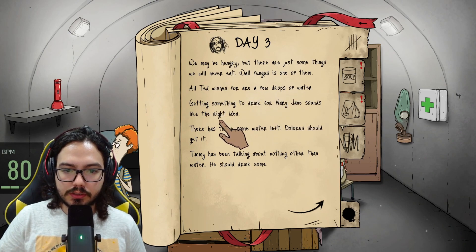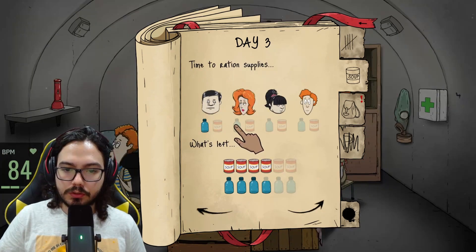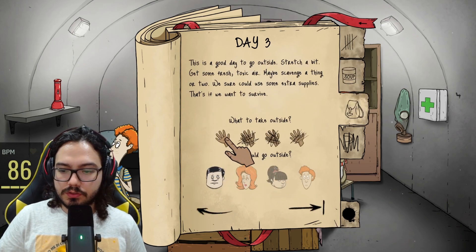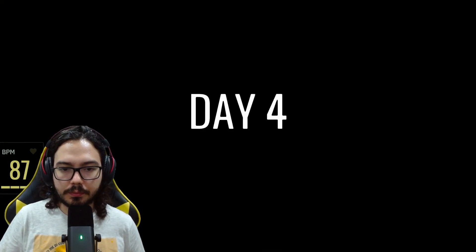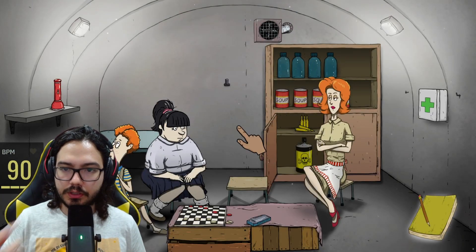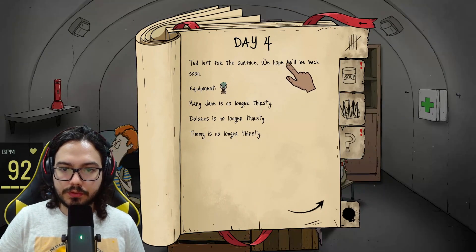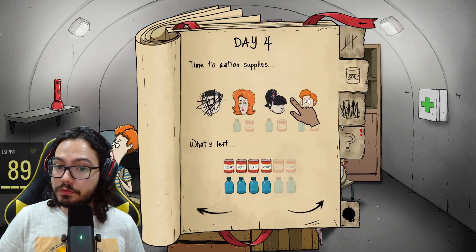Ted wishes for a few drops of water — getting something to drink sounds like the right idea. Everyone wants water so I'm going to give them water. We used a bottle. Now Ted is going on an expedition — I'm going to give him the mask. Hopefully he'll bring back a radio or a map. He'll be out for a few days. Ted left for the surface — we hope he'll be back. We lost the equipment but they are no longer thirsty or hungry.